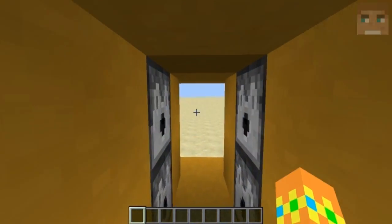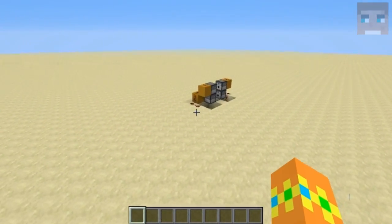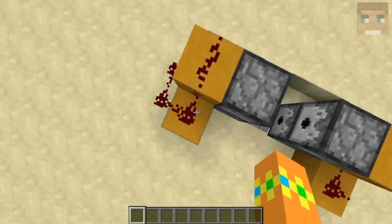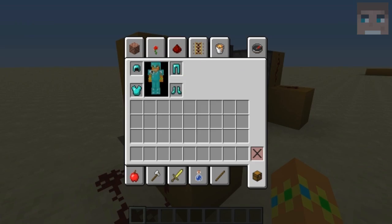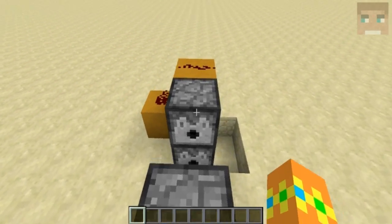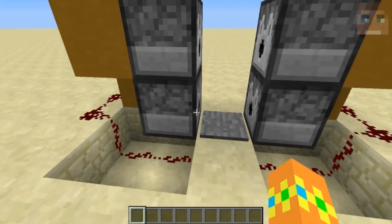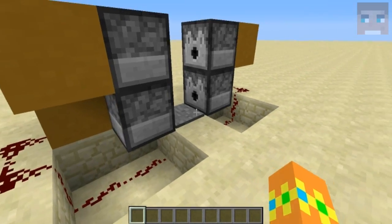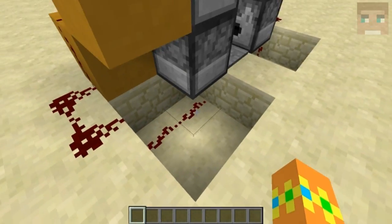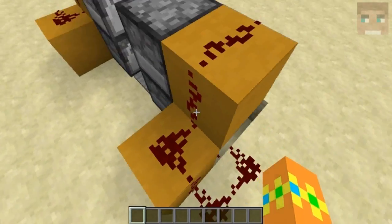So, how this works — you just walk through and you get armored up within a second. This is using the feature that dispensers can now dispense armor and your character will put it on immediately. It's just working like this: you walk over the pressure plate and trigger these two dispensers by just stepping on it. The upper dispensers get triggered by this redstone which is coming from this pressure plate and going up here.